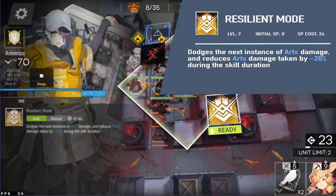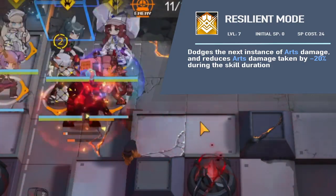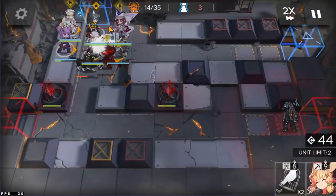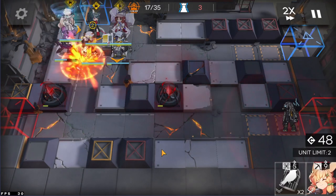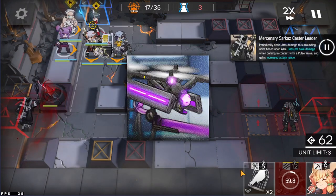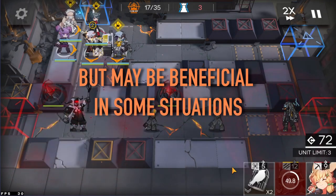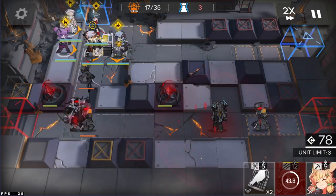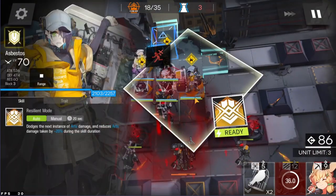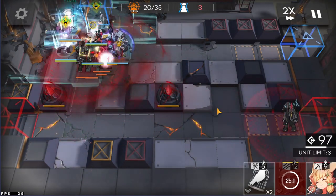When activating Skill 1, Resilient Mode, Asbestos dodges the next incoming arts attack and reduces subsequent arts damage by 20% at Level 7. This skill adds an extra layer of survivability, making her able to withstand the majority of arts damage from casters and even from the big purple arts drones. Mastery is not recommended — in addition to reduced SP cost, Mastery 3 only grants further arts reduction, and it would be better to spend your resources on her other skill. Resilient Mode may turn Asbestos into an indestructible fortress, however it's her Skill 2 that makes her an absolute unit.